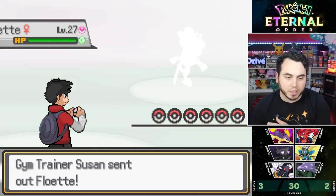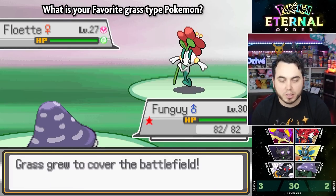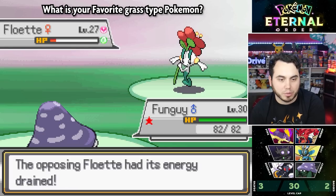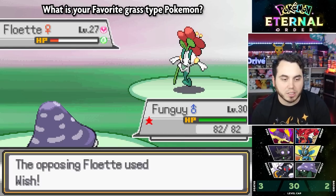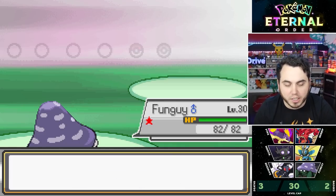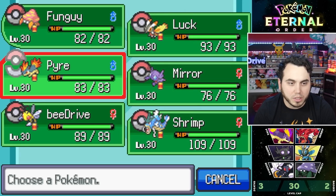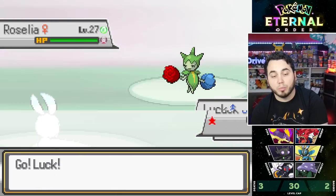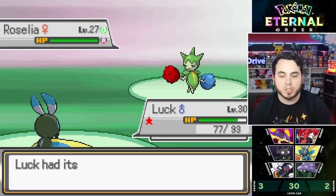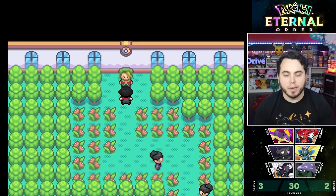Let me know in the comments your favorite Grass-type Pokemon. We battle a Floette — Grass-type in this game — and a Brazelia. I go into Luck for an easy win. Spore is a cool move to have, even if not super useful here specifically. I think I'm ready for the gym.